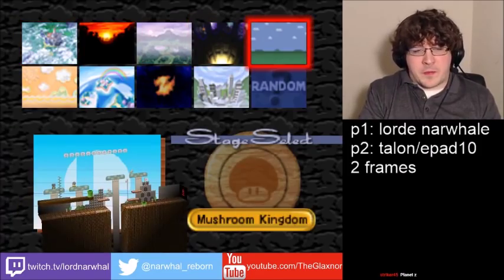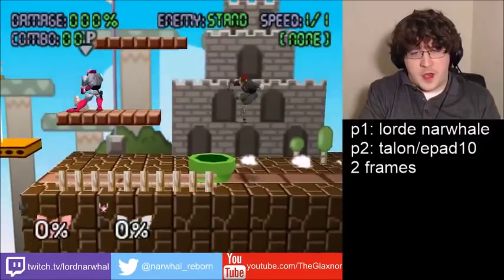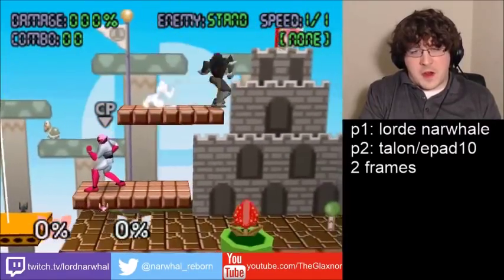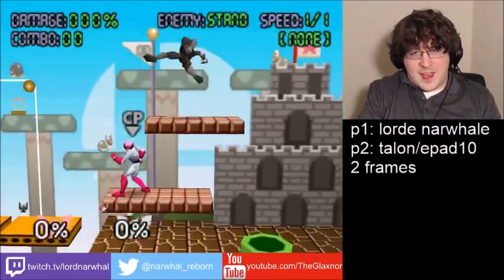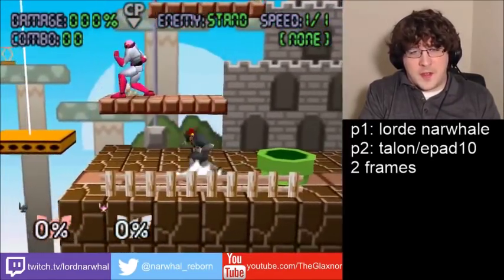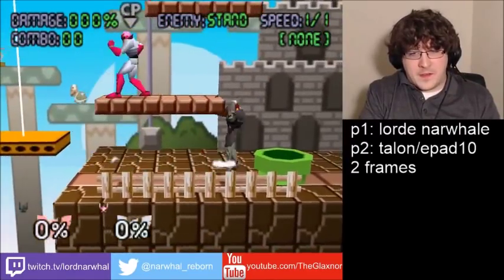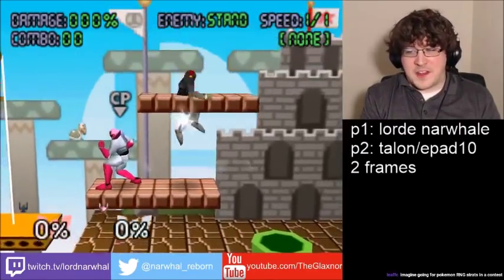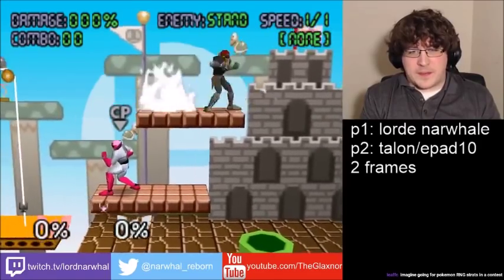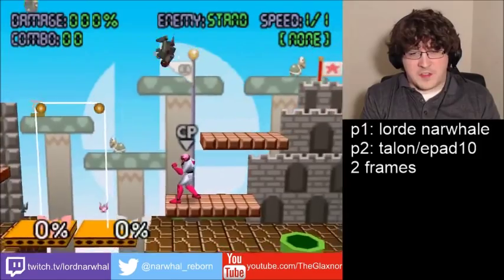Say you want to do it on Mushroom Kingdom, for example. Mushroom Kingdom is a super popular stage right now for doing combos. So once you have your characters, you want to ask: how do I want to start this combo? Starting the combo is about what is possible from the current position. Falcon has really strong setups at all times, so you can do so many things from the starting position.